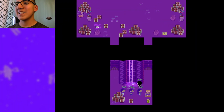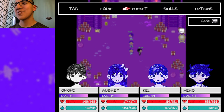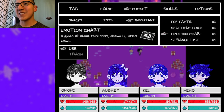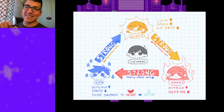If you've seen my Space Boyfriend guide before, you already know that one of the important things in fighting in Omori is the emotion chart. This is very important especially for boss fights. Happy is strong against angry, angry is strong against sad, and sad is strong against happy, and so on.